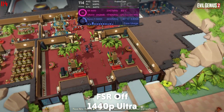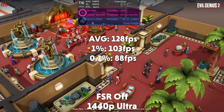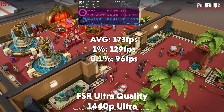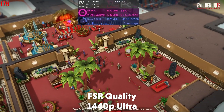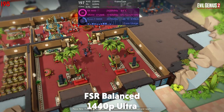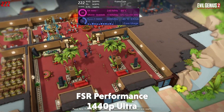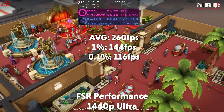Moving up to 1440p in Evil Genius 2, without FSR it is averaging 128 fps with a 1% of 103 and a 0.1% of 88. On FSR ultra quality it averages 173 fps with a 1% of 129 and a 0.1% of 96. At quality it averages 201 fps with a 1% of 137 and a 0.1% of 116. On balanced it averages 228 fps, and on performance it averages 260 fps with a 1% of 144 and a 0.1% of 116.